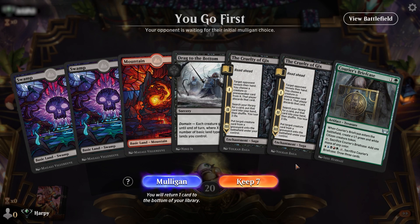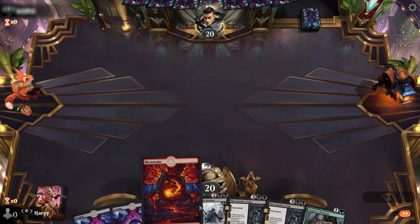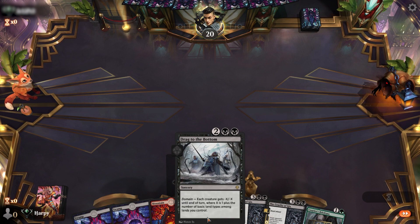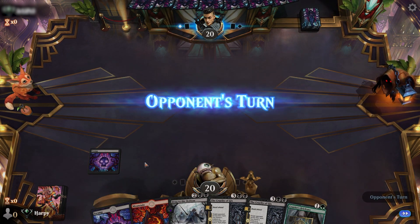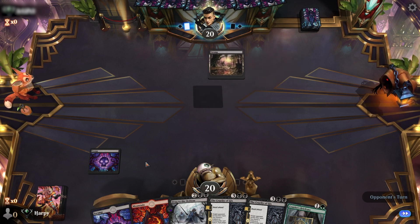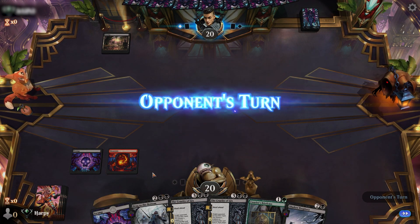Game one. Opening hand is acceptable — we don't have early green but we do have a Drag to the Bottom in hand, so this is definitely a keeper. We'll try and just stay in there until we get a chance to Drag to the Bottom and then use the Gix's to take over.